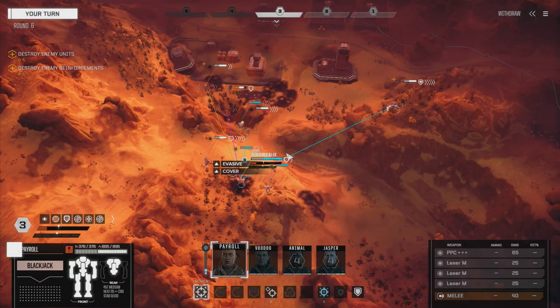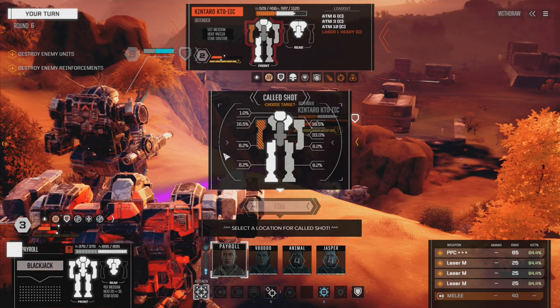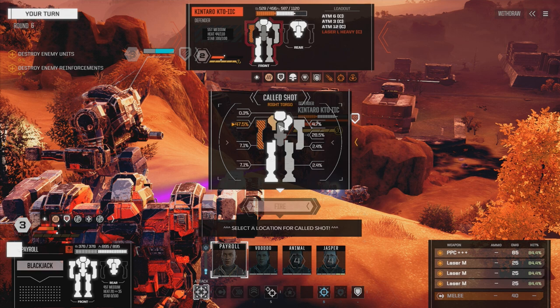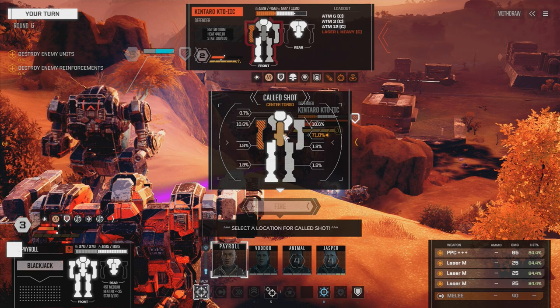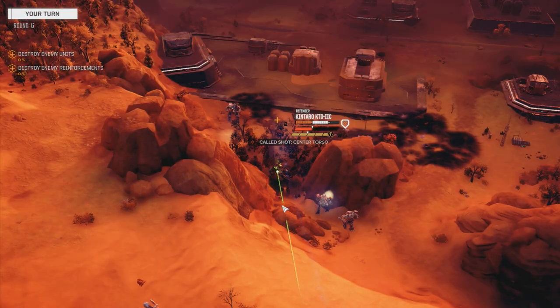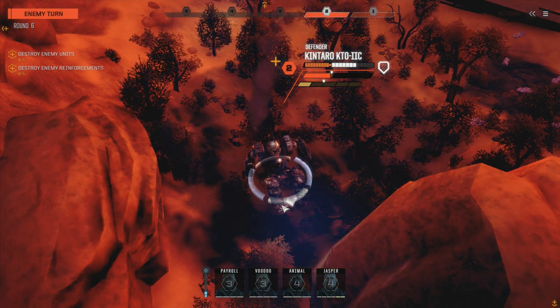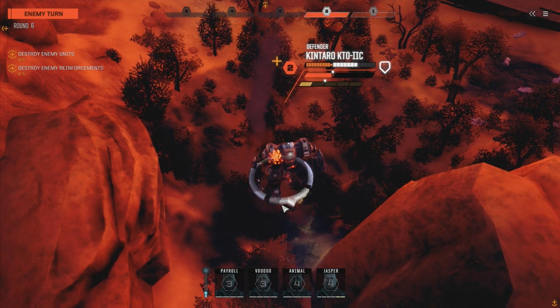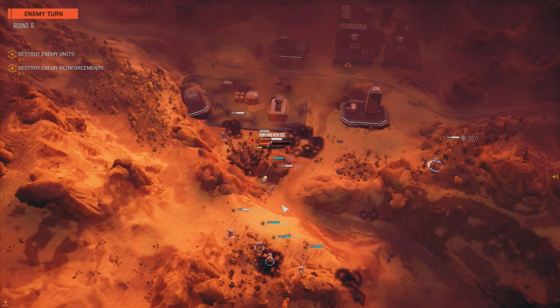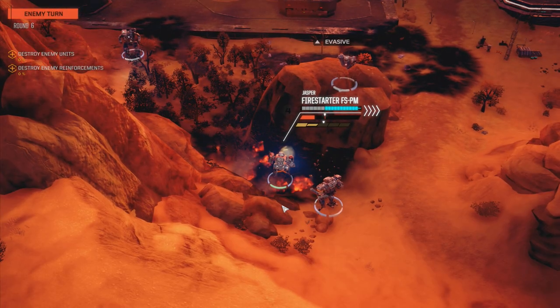We could multi-target - 50% on this guy and a lot more on this guy. Let's try and kill the Kentaro - let's get this guy off the field. Miss with the PPC - 84% chance to hit and you miss? At least the clan heavy laser is gone. Don't have to worry about that. I think I'm pinned in here now - I don't think I can move out of there. Gladiator's coming down.